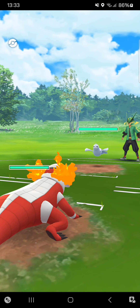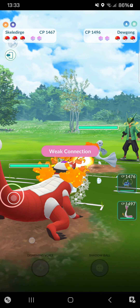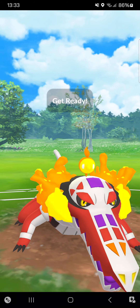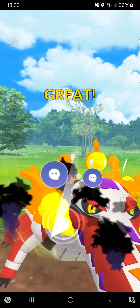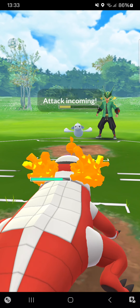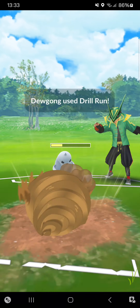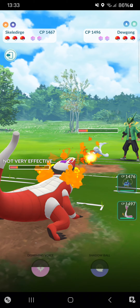Starting against Dewgong — we already had this match. Previous time the opponent went for Icy Wind straight and I won the CMP. Can I do it again? Going for the Shadow Ball — if this will be shielded, he'll throw an Icy Wind at me. Not shielded — interesting. It's 50/50 luck, I'll just let it go. That Drill Run is a little bit painful.